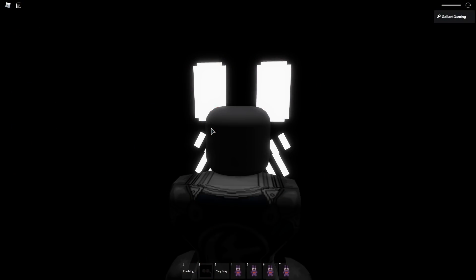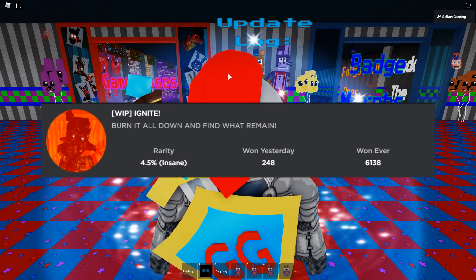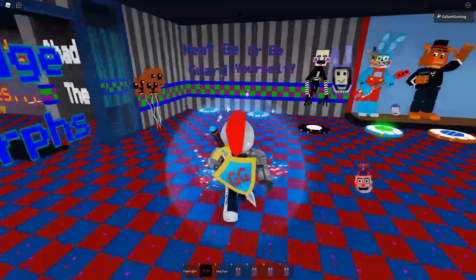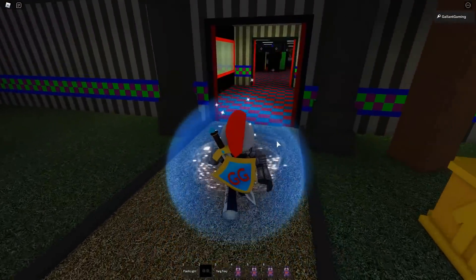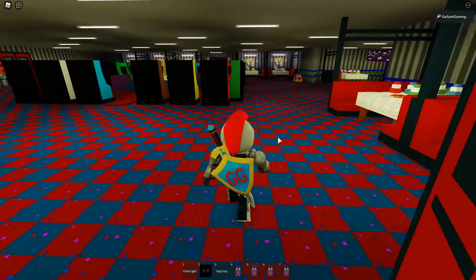Now I'm gonna go ahead and reset. For the last badge, Ignite — burn it all down and find what remains. Sounds really scary, I know. Also, you'd think this badge would be in the FNAF 3 roleplay, not the FNAF 2 roleplay, but what do I know?